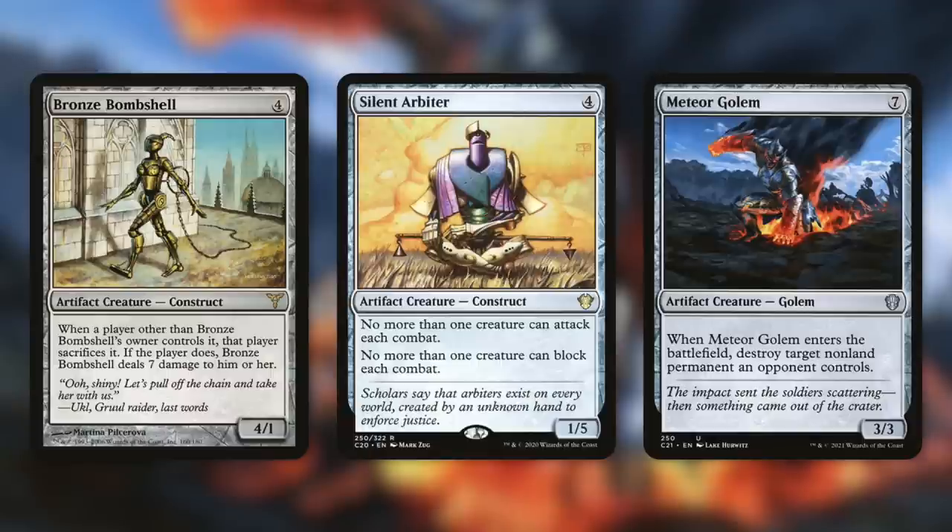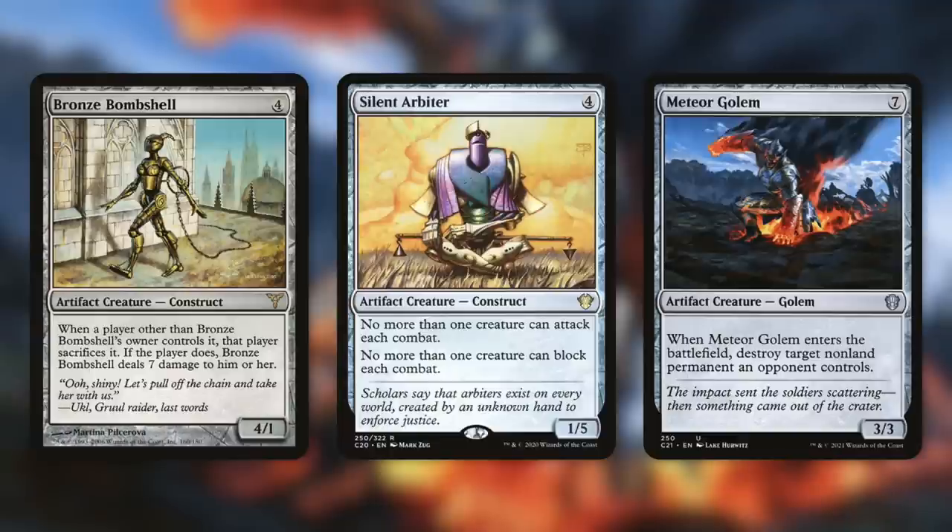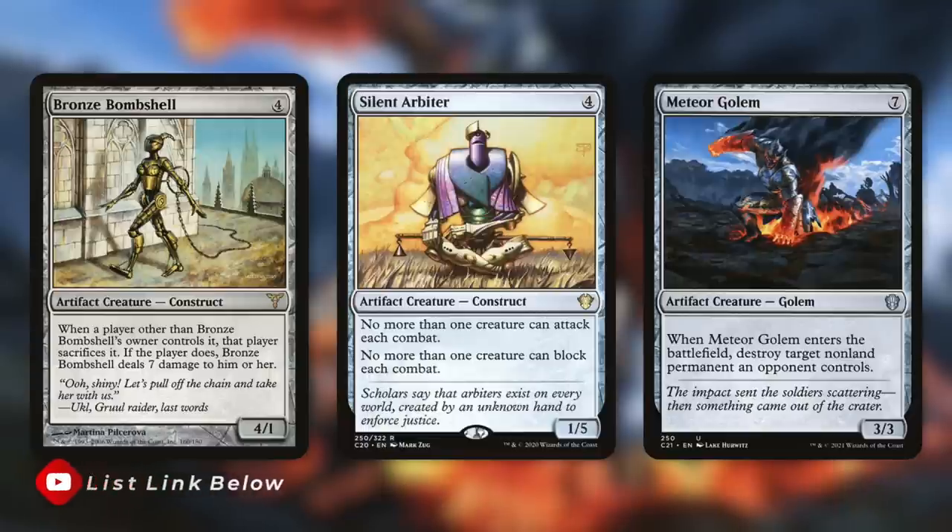Or how about a creature like Meteor Golem, which is kind of like a Spine of Ish Sah — you already got your value out of it. It's a 3/3, sure, that's nice, but giving someone a 3/3 is not all that big of a deal, especially when you're drawing seven cards and already got that ETB value out of it. There are negative impacts on opponents, neutral impacts, and then also just a slight benefit but not really — so keep all that in mind.